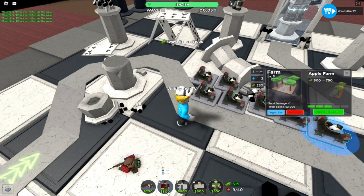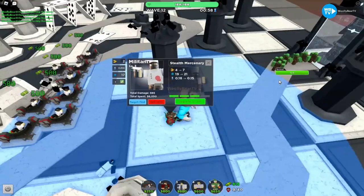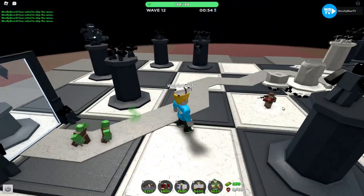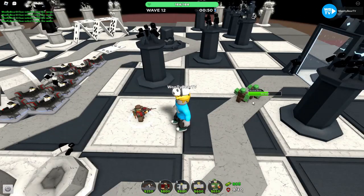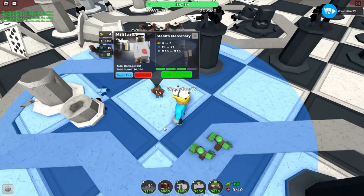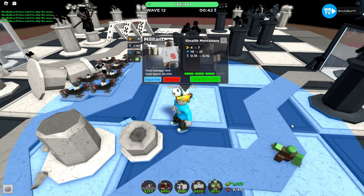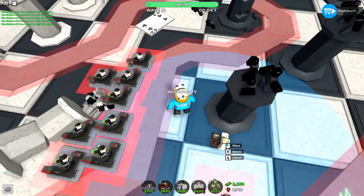I'm doing it mainly because of the damage and DPS, because on this wave we have two normal bosses. If this was Fallen mode, it would just be one abnormal boss with 30% defense. But since it's two normal bosses, you need a level 3 Militant.